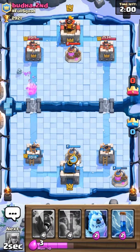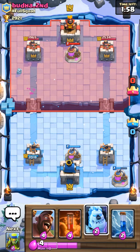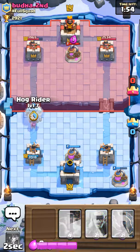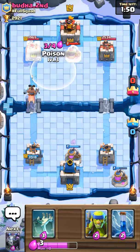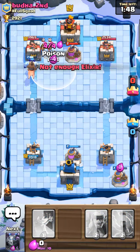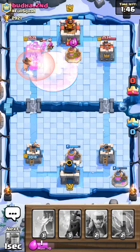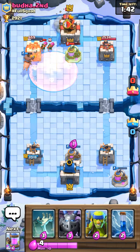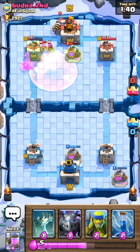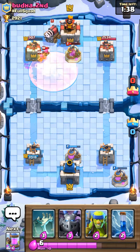Let's try the middle — okay, so I'm going to hit two pumps. I have to poison that other pump. Let's see if I get into an elixir disadvantage; it should be okay though.